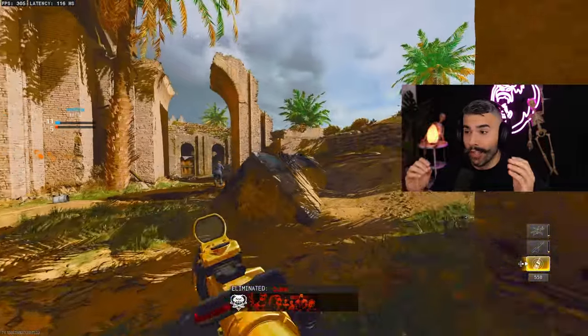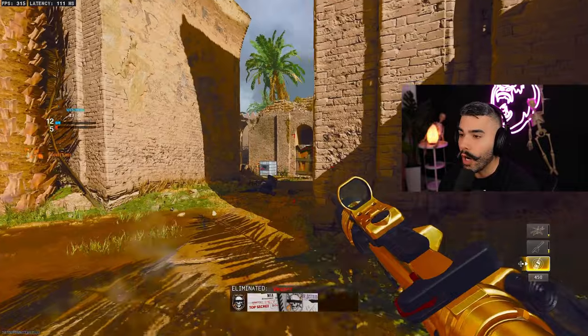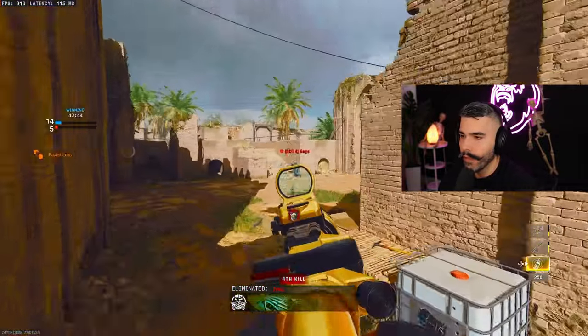You're wondering how pro players shoot like this. Some of your favorite players like Simp, Scomp, Dashy, Cellium — they do these five things.